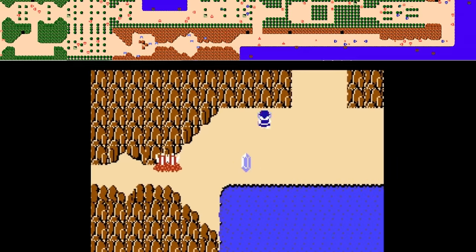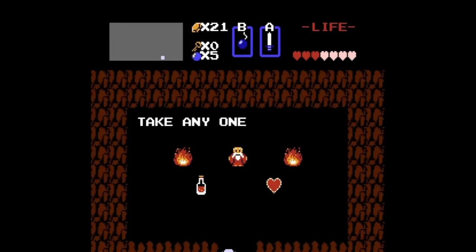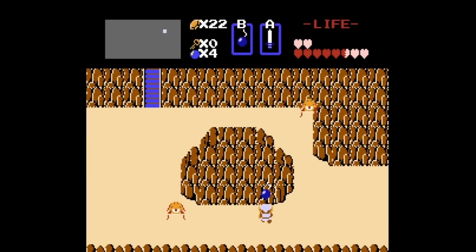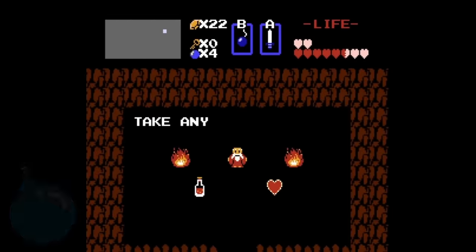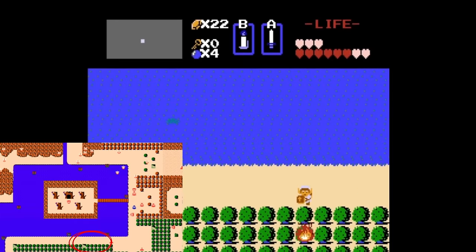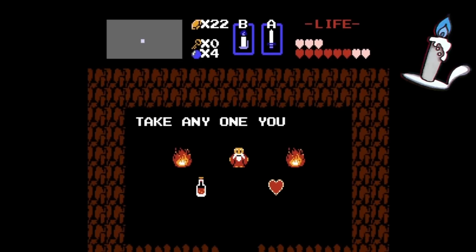You need to bomb the wall to the left of the north exit of that screen. The next one is found southwest from the Lost Hills — you need to bomb the right side of the rock to gain access to the secret room. The last quest 1 heart container is found at Lake Hylia, which is 1 screen south of level 1. You need to use the blue candle to burn the 5th bush from the right.